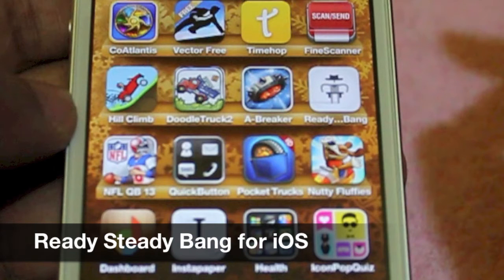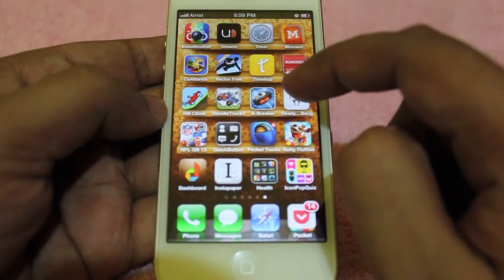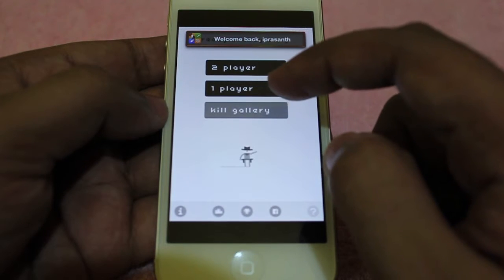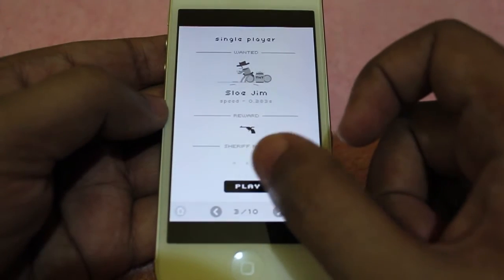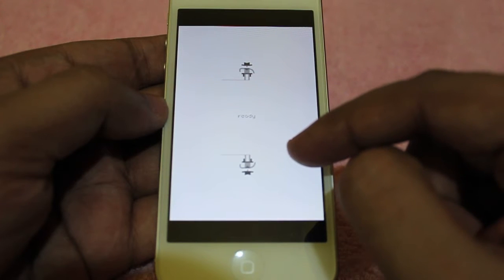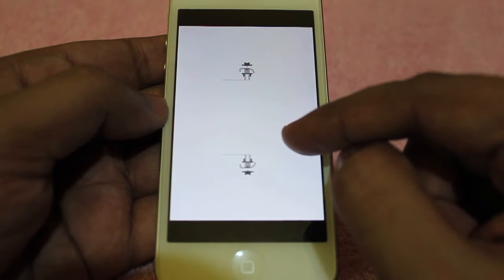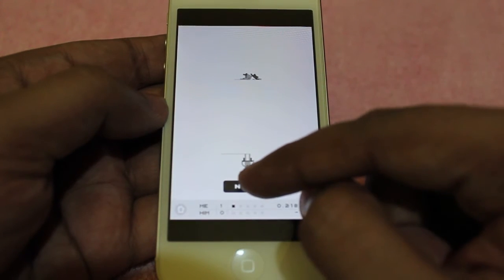Let's take a look at Ready, Set, Bang iOS app. It's quite a simple game and all you do is select one or two players. It's very simple — you just start, you wait for it to say Ready, Steady, and when it says Bang, you have to click on the screen. Who does it first? Kittle is the opponent.